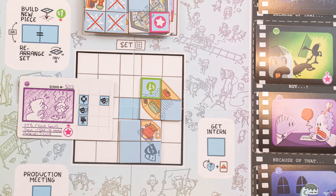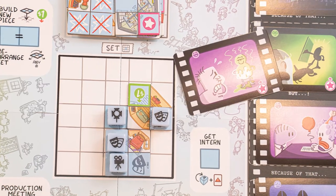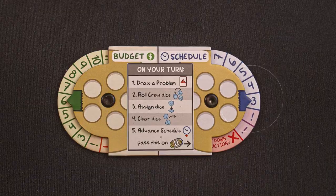Interns always cause problems. The most important thing you'll be doing with the dice is placing them on set pieces you've placed, completing scene objectives, and working your way to victory. At the end of every player's turn, dial down the schedule by one. If you ever run out of time or money, you've lost. But if you've successfully shot five scenes and your quality is good enough — or so bad it's good — you win.